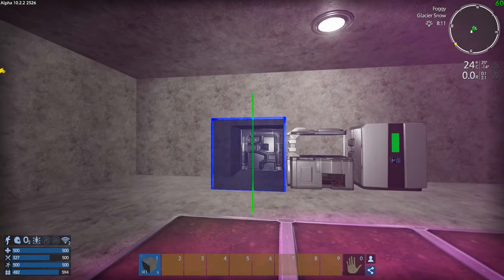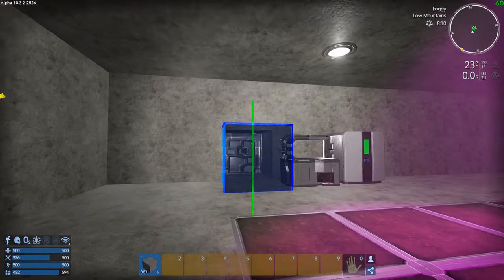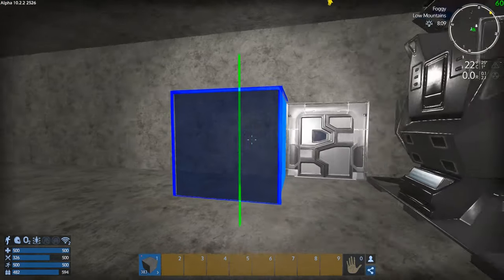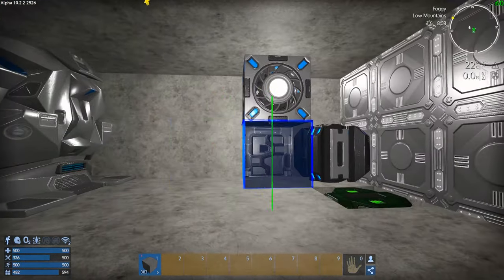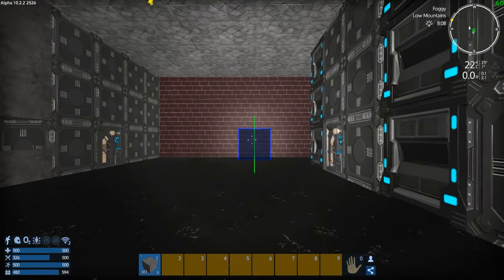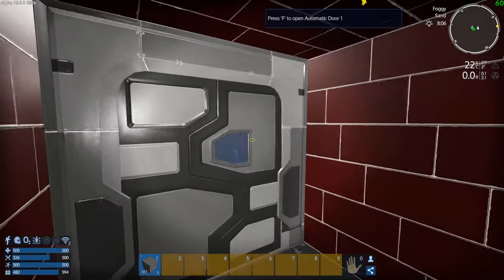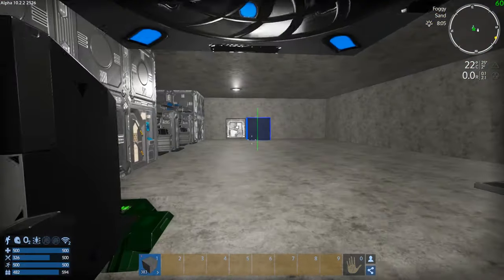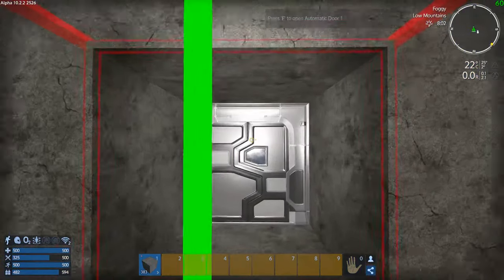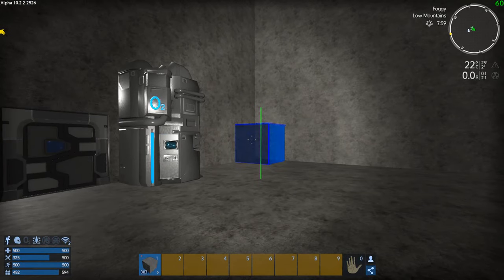Medical — I don't know where we're going to have medical. Maybe off here somewhere. In the back there? That doesn't seem like a good spot. Maybe medical on the inside here — we'll do all the medical right here. That's not a bad idea — a hangar medical area.